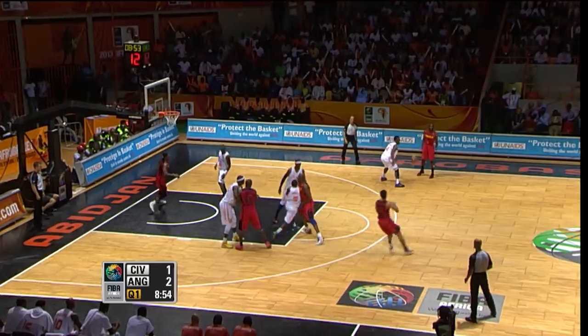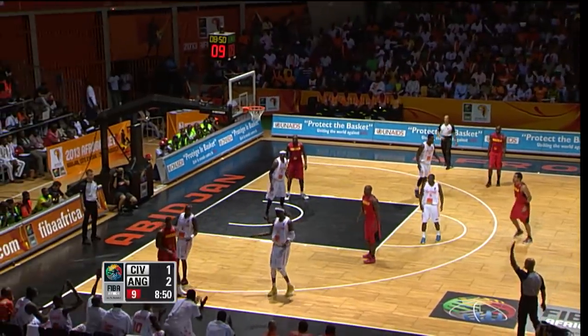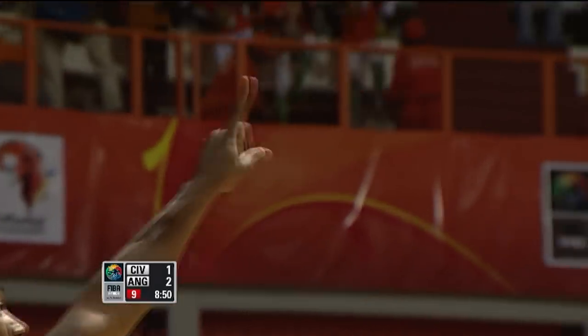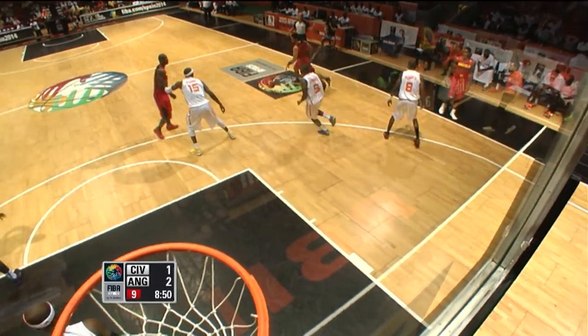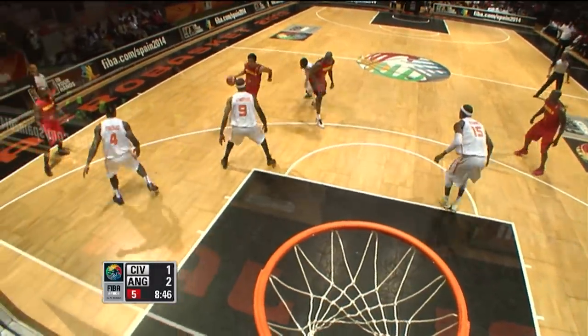Cipriano on the wing for Angola. Armando Costa — he's a pass-first point guard, he can shoot it. Pass to Moraes, knocked out of bounds. Angola have nine seconds on the shot clock. The question mark for Costa is who's going to guard on the defensive end — he's not great on the ball, and all of these Ivory Coast guards are very good at getting to the ring.